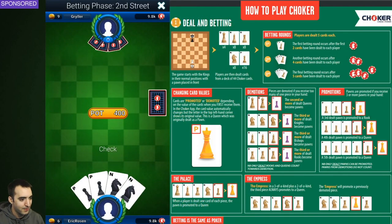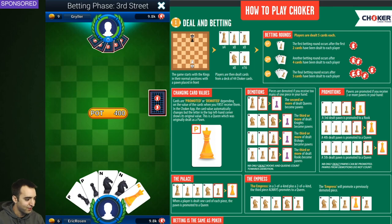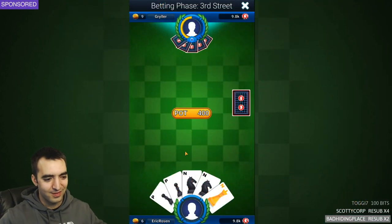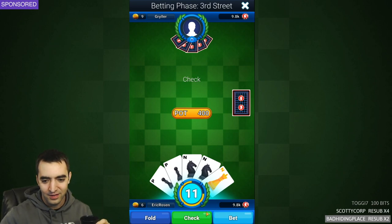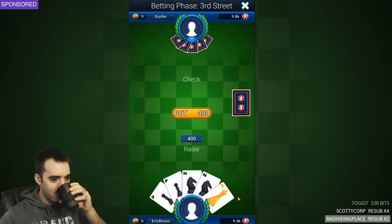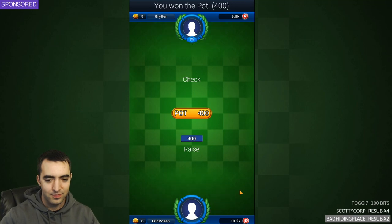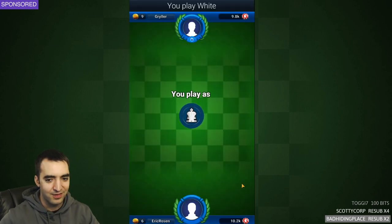If I get a full house, it's called an empress, and there will be a promotion to a queen. The third knight becomes a queen - there are sound effects. Gryler is muting the stream - hopefully not looking at the stream either. Let's bet the whole pot. I won by my opponent folding - we didn't even get to the chess phase. Interesting. Maybe my opponent will be a bit more cautious than usual.